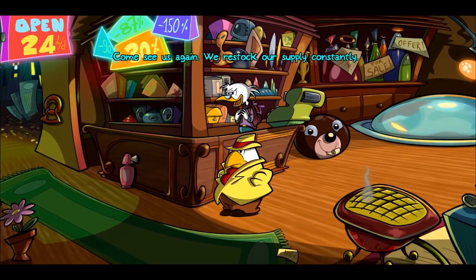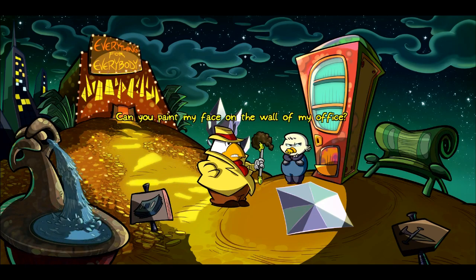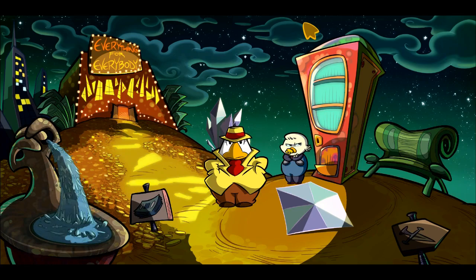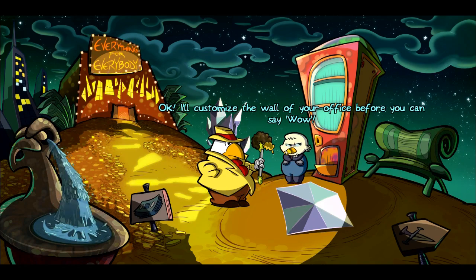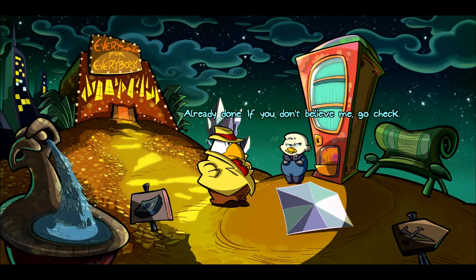'Come see us again — we restock our supply constantly.' 'I'll keep that in mind.' Let's give the paintbrush to the kid. There you go. I thought they were gonna ask for the paint separately, but we can do this too. Excellent — 'I'll customize the wall of your office before you can say wow.' 'Wow.' 'Already done — if you don't believe me go check.' Yeah, I believe you — we'll check it out. But I still think I need the picture from Candy, and then I have to give her whatever's in my office.